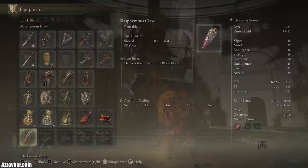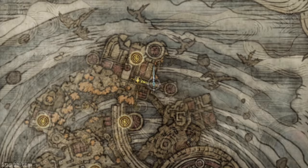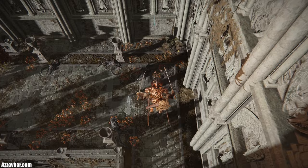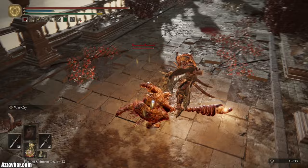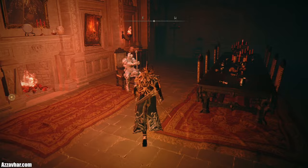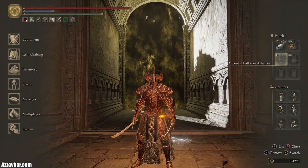You could also use this unique item called blasphemous claw. This claw is designed specifically for this fight — it can parry the black blade on specific attacks, but only when his blade glows gold. On the map you can get it by heading from the great bridge northward, following around, heading outside to the right and down some ladders. You'll be invaded by an NPC called Bernal and must defeat him to get the claw. If you're not being invaded, go to Volcano Manor and speak to him there near the Volcano Manor site of grace a few times.